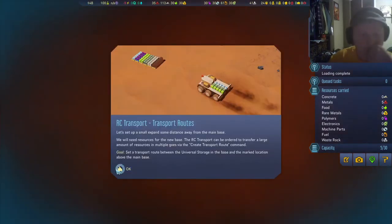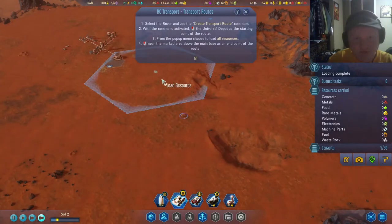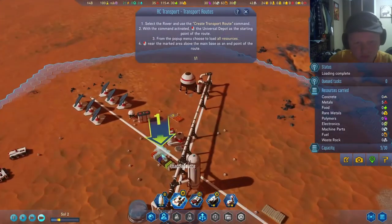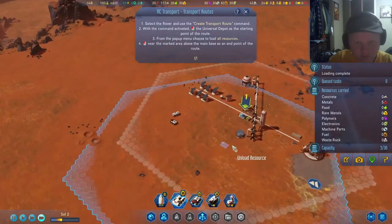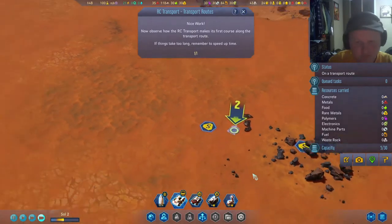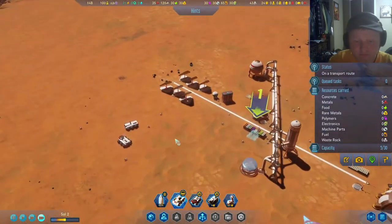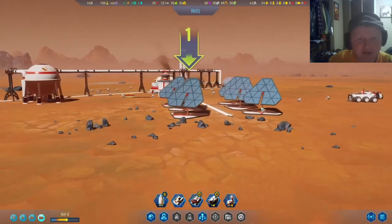Let's set up a small outpost some distance away from the main base. Pre-transport route — are we gonna build this? Nice work. I need to get back to the main base. It looks pretty darn nice, I'm not gonna lie.